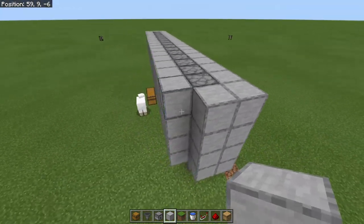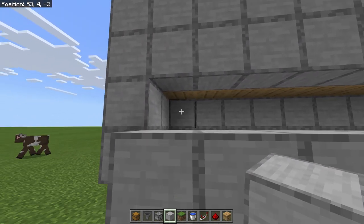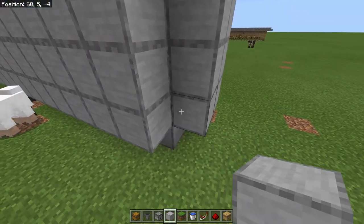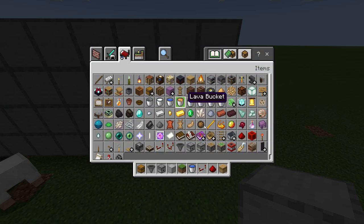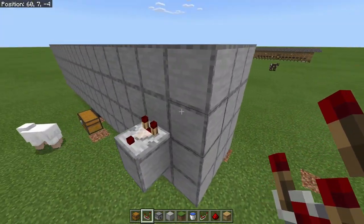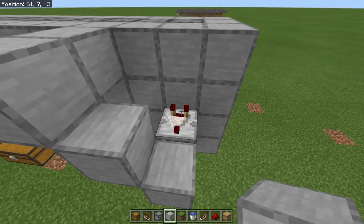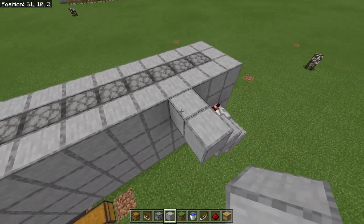Depending on how frequently you want this to trigger, we need to pull comparator signals out of the back. The more comparators you add, the more efficient the farm will be. The hive is on this level, so our hives are behind all these blocks. Place a comparator reading through that block — as the honey levels go up, it increases the signal coming out of the comparator. We need it to pull out a five signal: one, two, three, four, five.